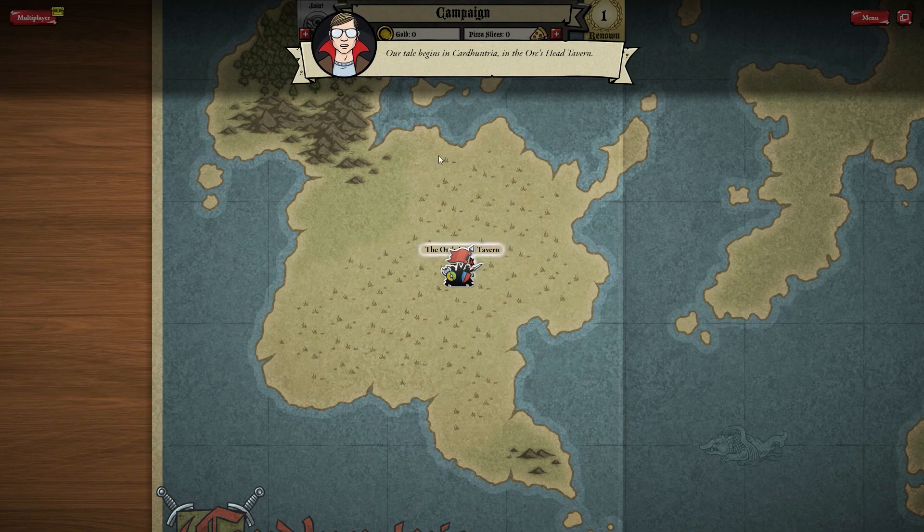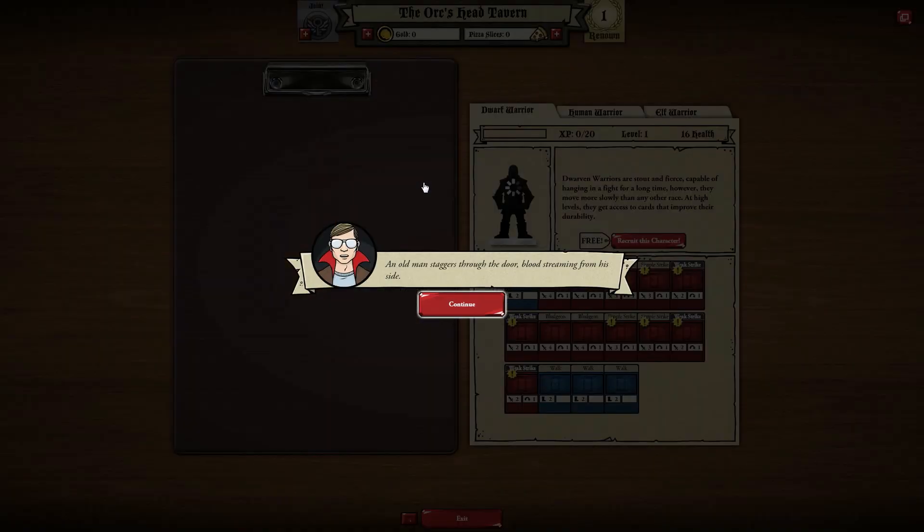I've gone through the very basic tutorial but I'm guessing the next bit is a little bit of an extended tutorial, so we're going to go and have a play through that and see how it goes. Our tale begins in Card Huntria in the Orc's Head Tavern, a level 1 tavern. Let's have a look in there.